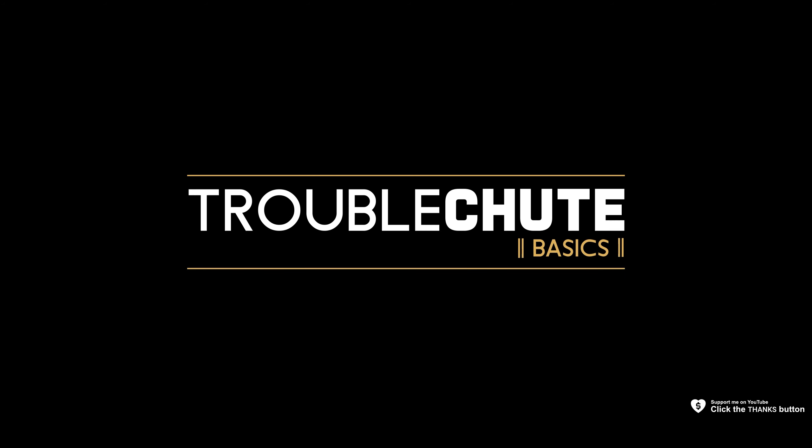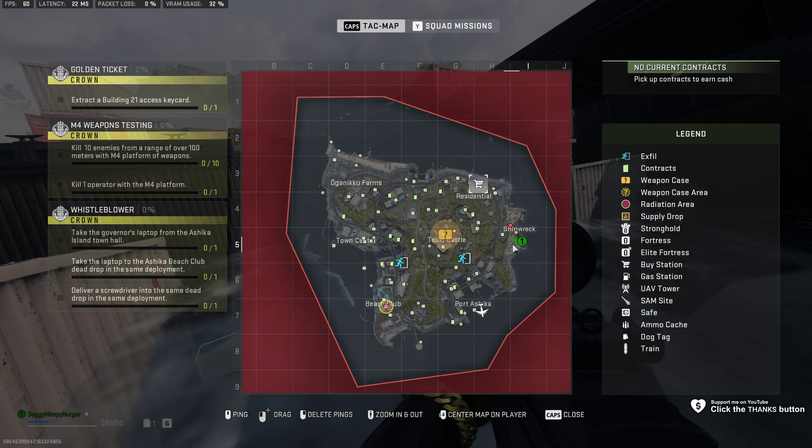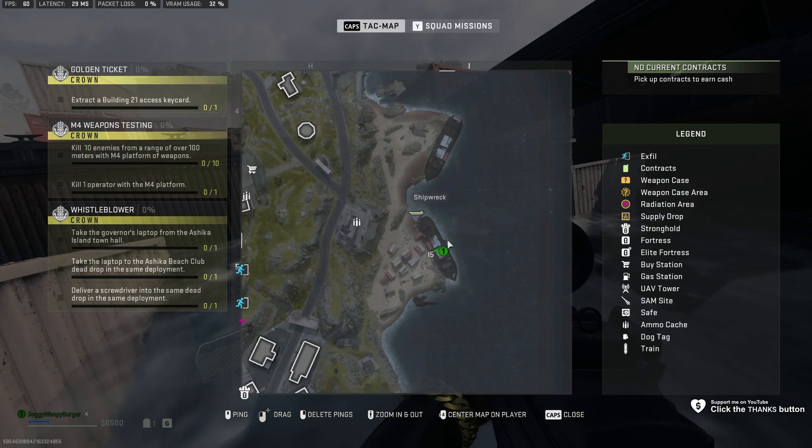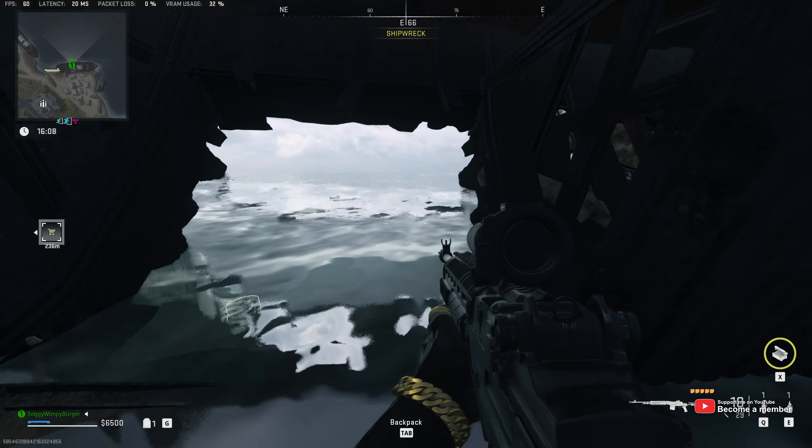Next up, the HMS Shipwreck Cache. For this, you'll head across to the far east side of the map in J5, all the way at this southern shipwreck over here. Right near the dead center of it, you'll find a hole that leads in from the ocean side here.